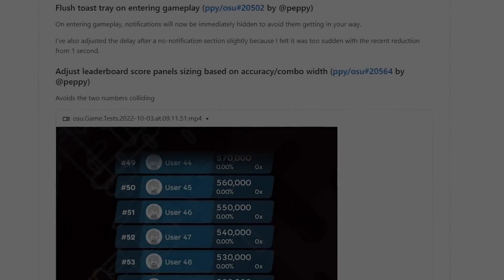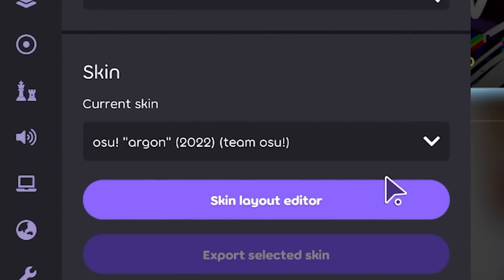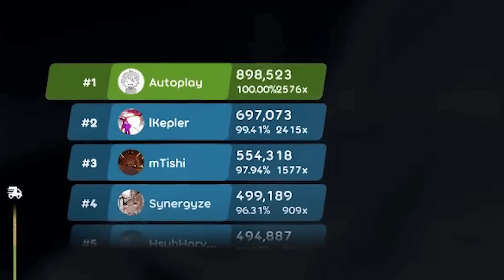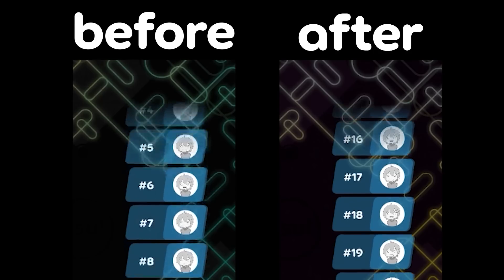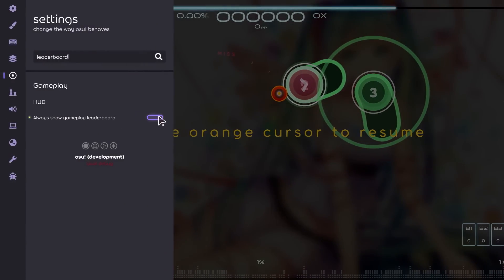Now for current changes: Argon is now pre-selected as the default skin on fresh installs, a choice made after seeing all the positive feedback from the last update. Background dim on fresh installations is now set to 70% instead of the previous 80%. The solo leaderboard display also received upgrades — no more wobble at rank 1, sizing changes based on accuracy and combo width, the fade is timed correctly, the highest combo of a play is shown rather than the current combo, and there's now a toggle to show the leaderboard.